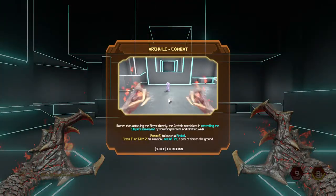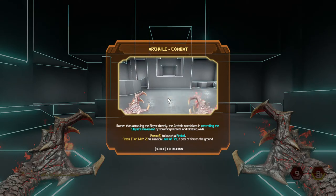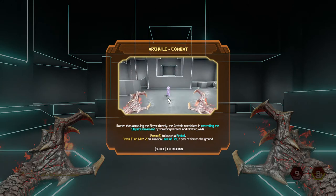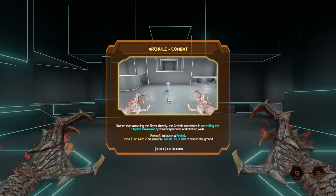Rather than attacking the slayer directly, the arch vile specializes in controlling the slayer's movement by spawning hazards and blocking walls. Press left-click to launch a fireball, or press F or numpad 2 to summon a lake of fire — a pool of fire on the ground.